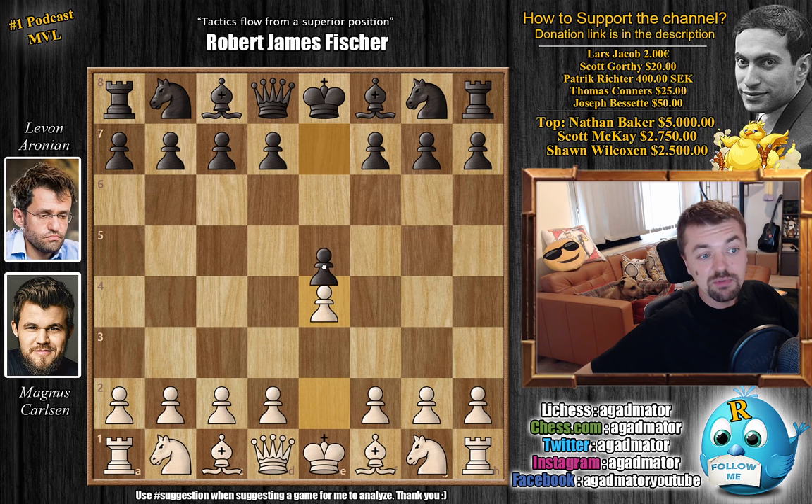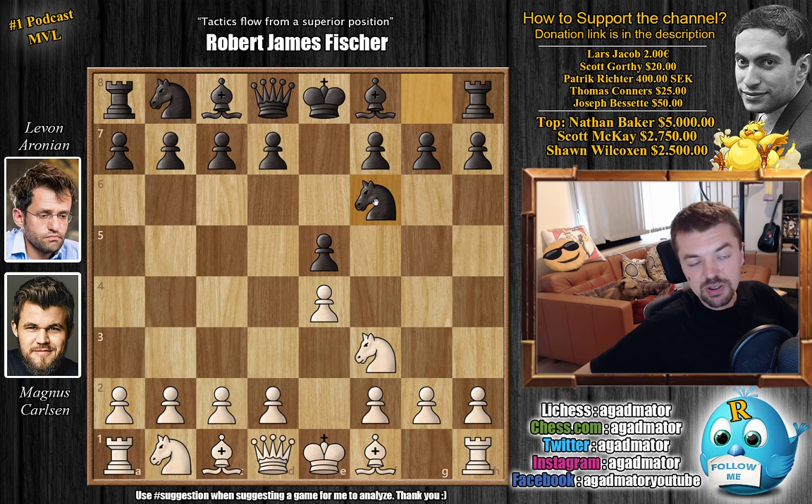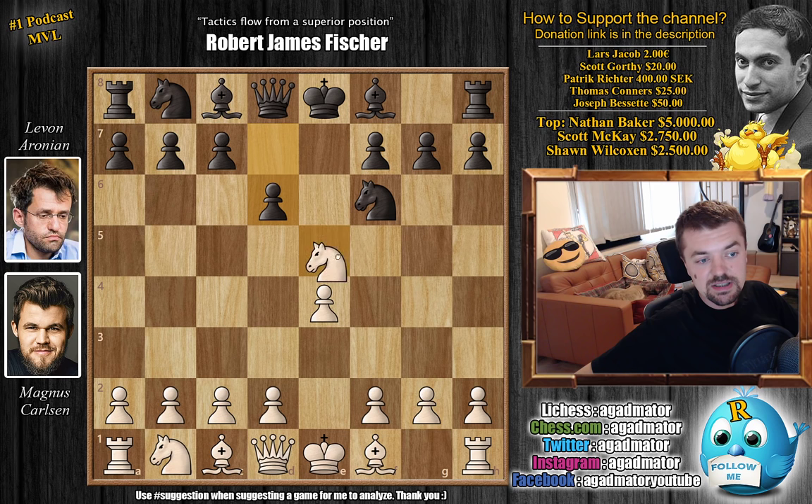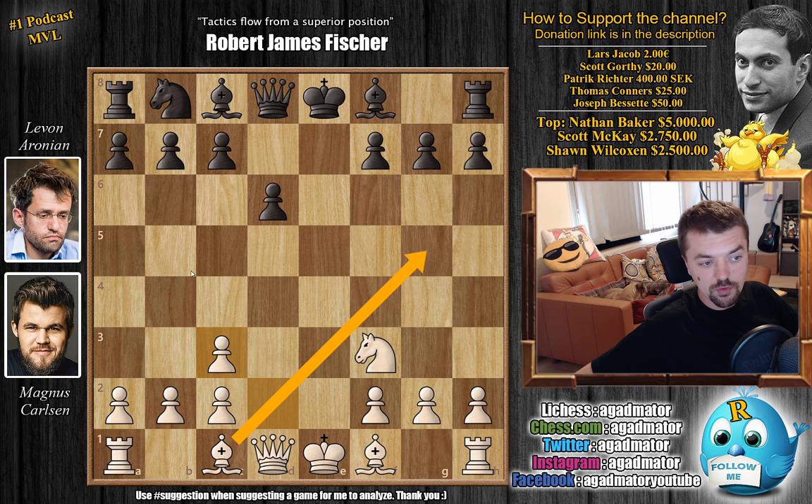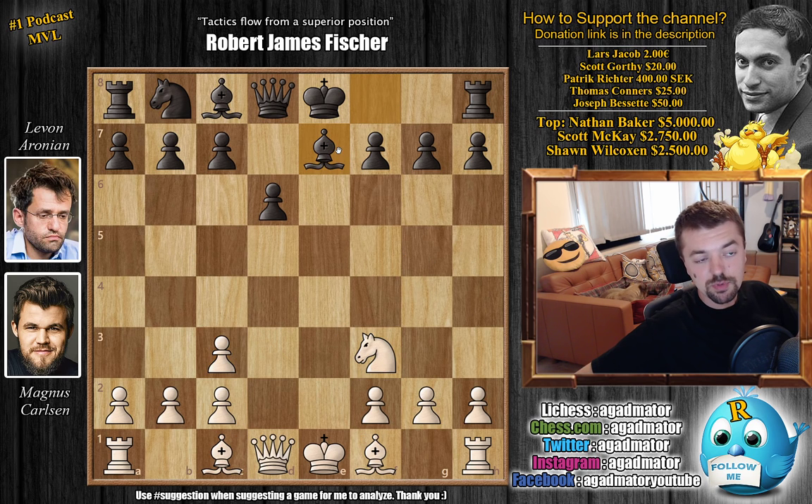e4 by Magnus and e5 by Levon. We have knight f3, knight to f6, going for the Petrov Defense, and knight captures on e5. We have d6, knight goes back, and knight captures on e4. Now knight to c3, the Nimzovitch attack. We have knight captures on c3 by Levon, d captures on c3, which nicely opens up both bishops.